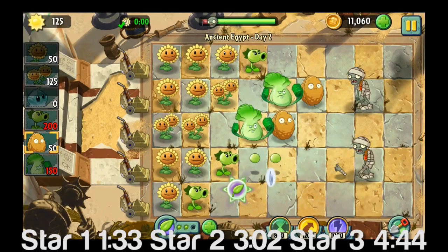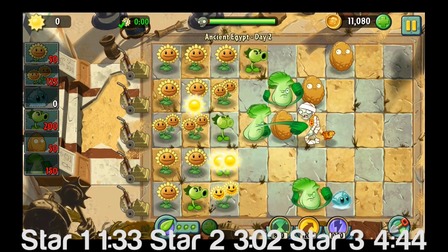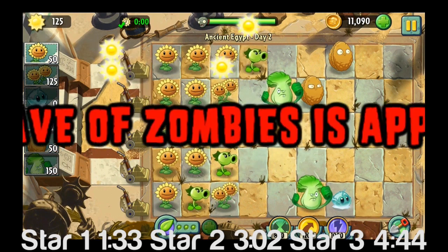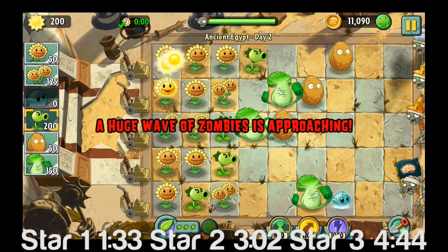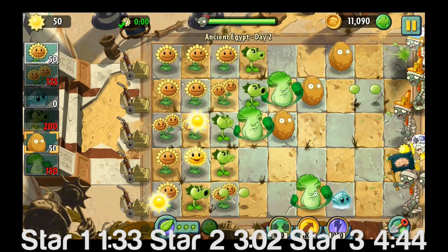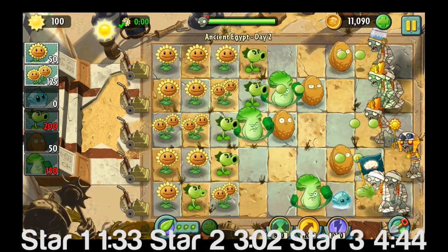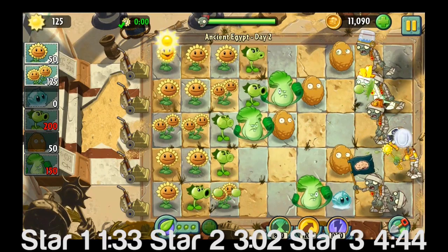One of my favorite little setups for this first world so far has been the bonk choy right behind a rock. They do a ton of damage to those guys that show up, and then put a repeater or a pea shooter behind him, so they get that range damage in addition to the really close damage.